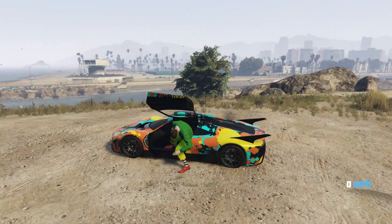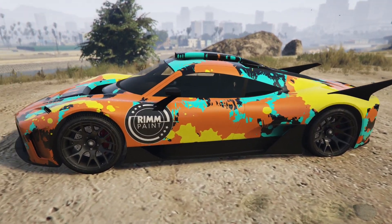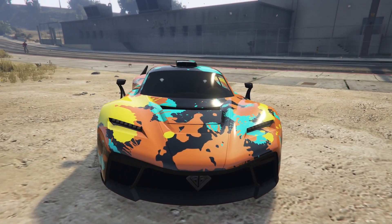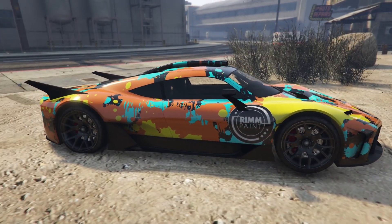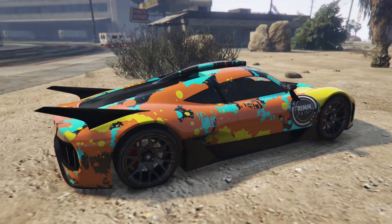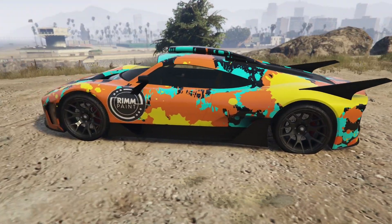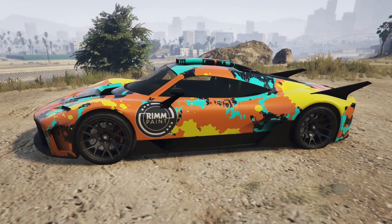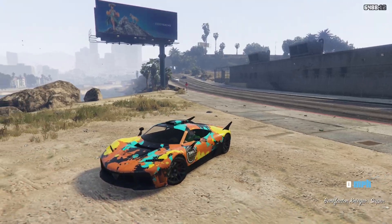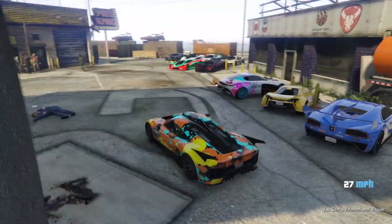Moving on to number seven, we have the Rim Color Paint Range livery — I believe that's what it's called. Really crazy livery — orange paint splattered all over, looks really different, which is why I like it. A lot of the liveries Rockstar adds in the game kind of look the same and feel recycled, but this one looks really different. I don't know any others that look quite like this. I kind of wish you could change the color of the paint — I feel like a different color than orange would be cool — but it still looks really really good.